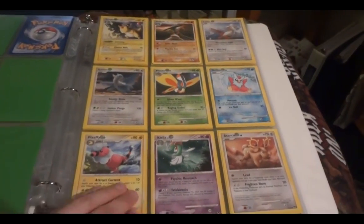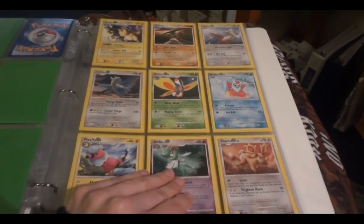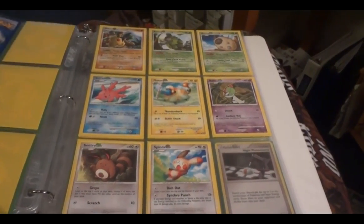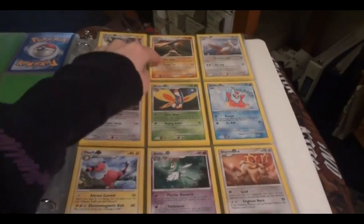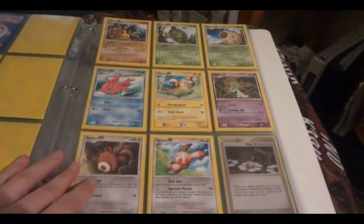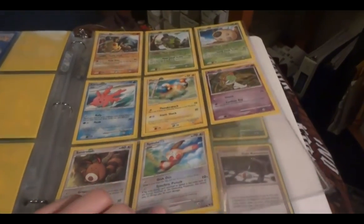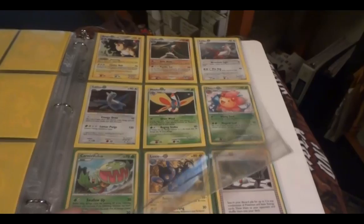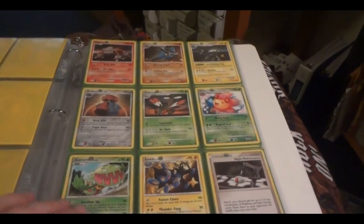POP 7 — my Glaceon has a bit of damage so I need a new one of that. Here's the rest of POP 7 and then the holos to POP 7.